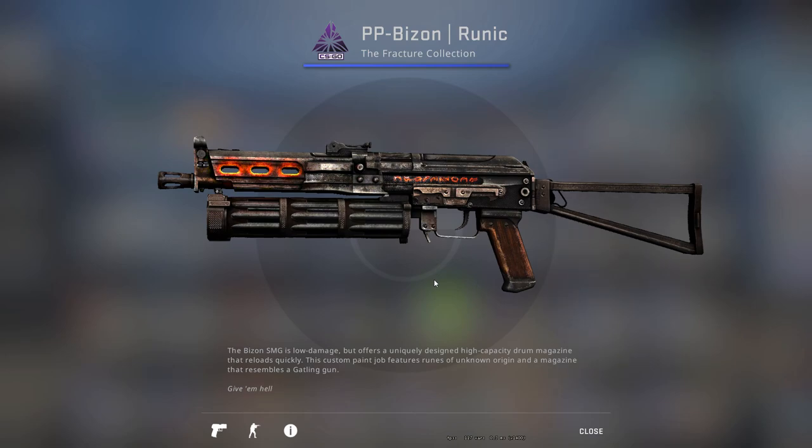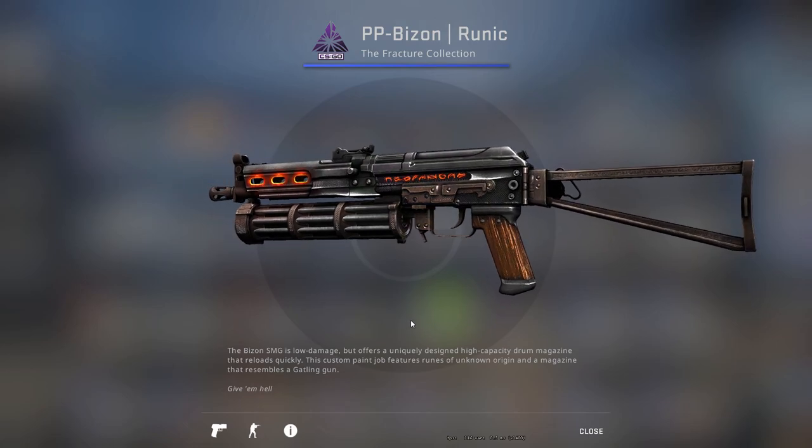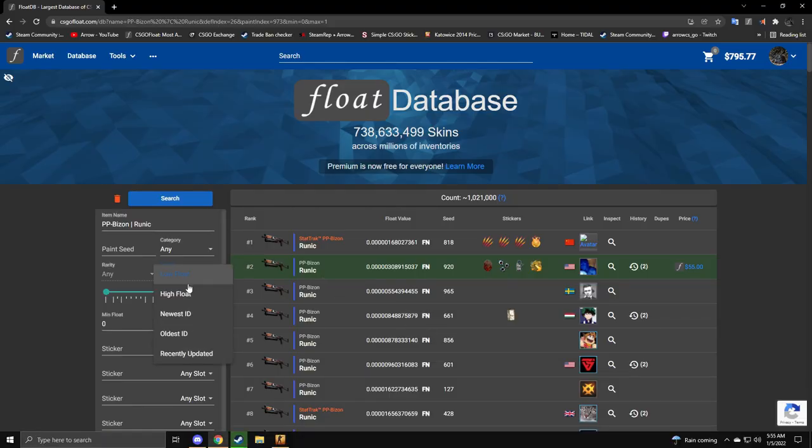What does the skin normally look like? I don't even know it. Okay, here's the lowest float Runic. Wow, that looks a bit less scraped. It honestly doesn't even look that different.